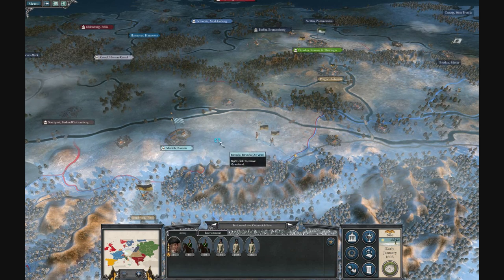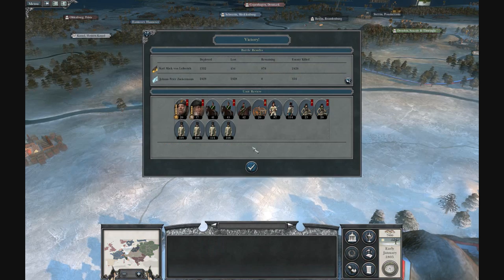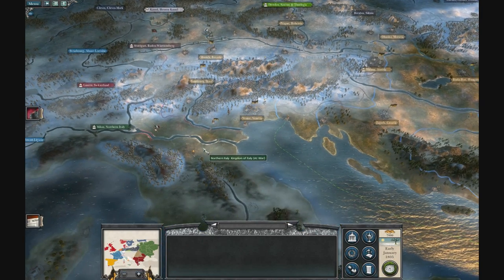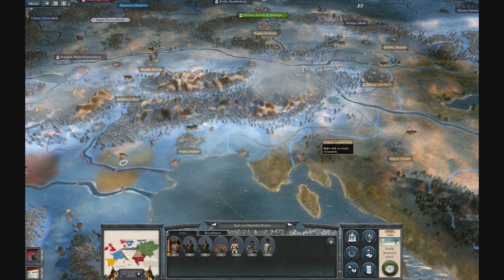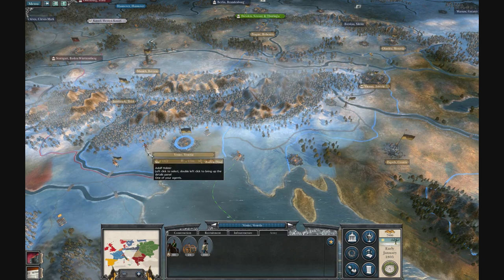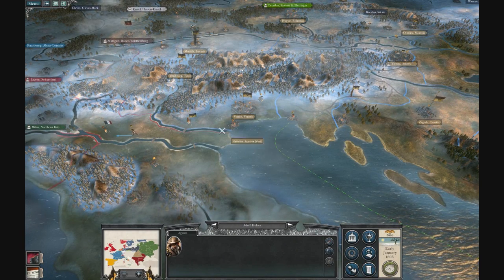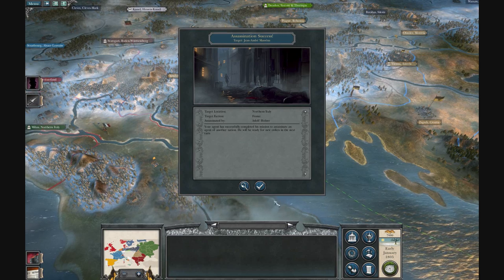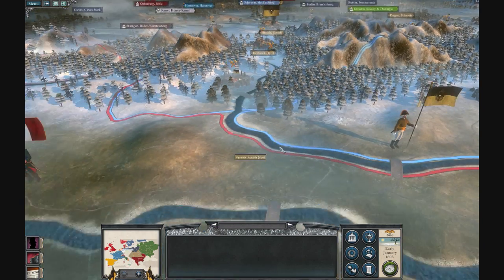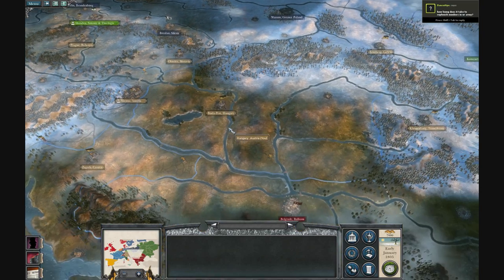I also take Bavaria on the first turn. This isn't actually a Campaign Chronicles video — it's just showing you what to do at the beginning. I keep that army there and bring another down from Vienna to help. Assassins are really helpful right now — they seem quite overpowered. I already just assassinated their main general, so now there are just 4 units left and it'll be easy. Use your assassins to the full extent.